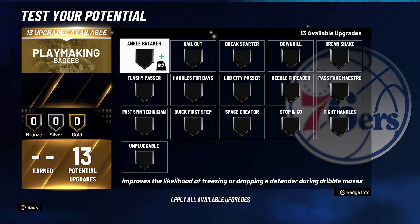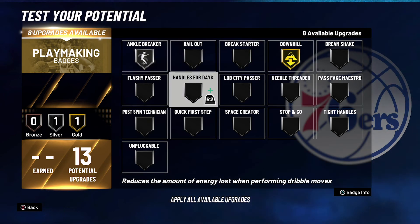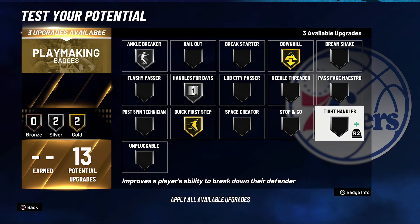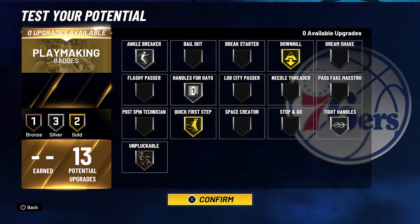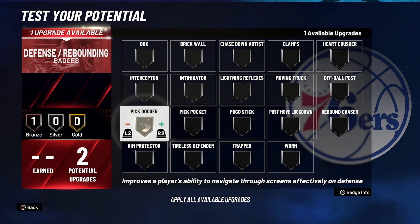For your playmaking badges, you're going to put Ankle Breaker on Silver, Downhill on Gold, Handles for Days on Silver, Quick First Step on Gold, and Tight Handles on Silver with Unpluckable on Bronze. And for your defense and rebounding badges, you're going to put them both on Pick Dodger.